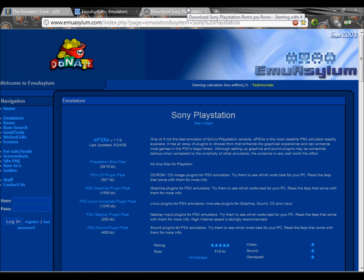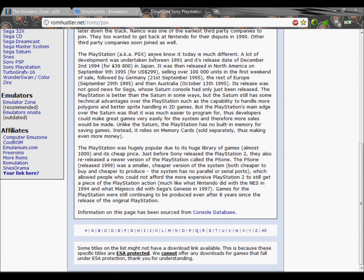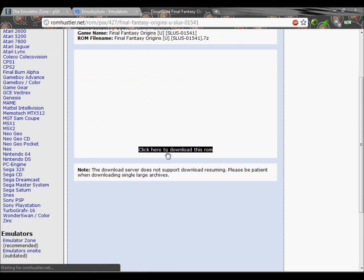And you want to go to ROM Hustler or any other site that handles PS1 ROMs. Go to PSX, which is PS1 really, and then choose any PS1 game. I'm just going to pick a random one — Final Fantasy Origins. So I will download that.